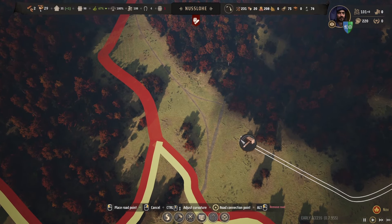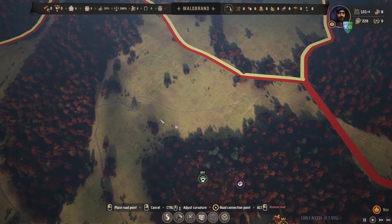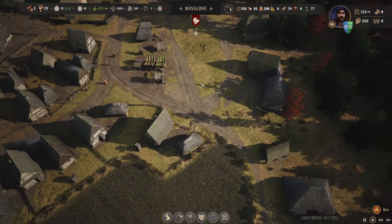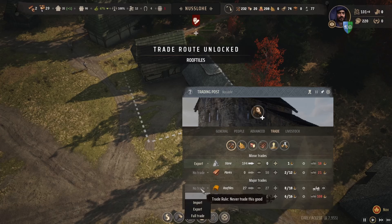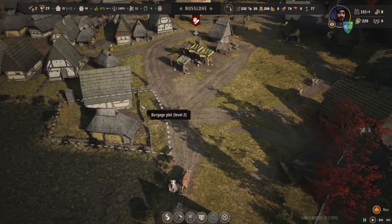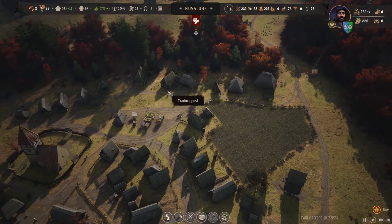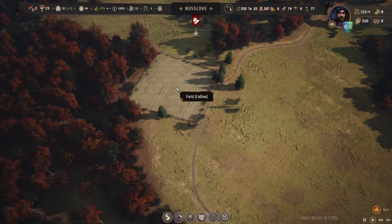We're going to redo this path from last episode because I don't like it, but I'll do that a later date. We've got the 100 coins we needed so we can actually make that trade route - 96 to establish it. We'll export all those tiles. We do need tiles to upgrade to level three plots, but we'll worry about that later. I want to move the farmhouse over here and build farms around it.